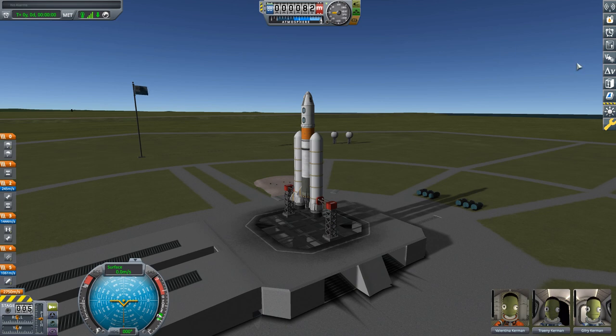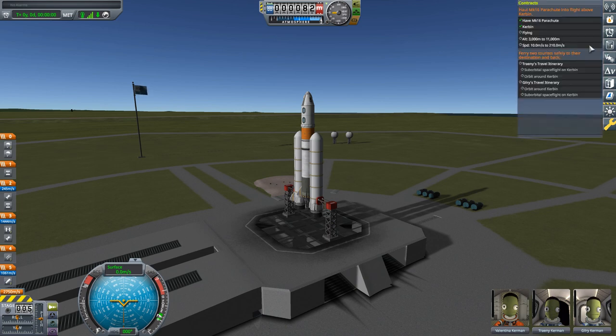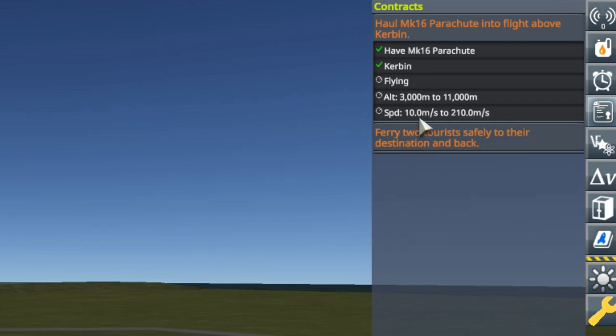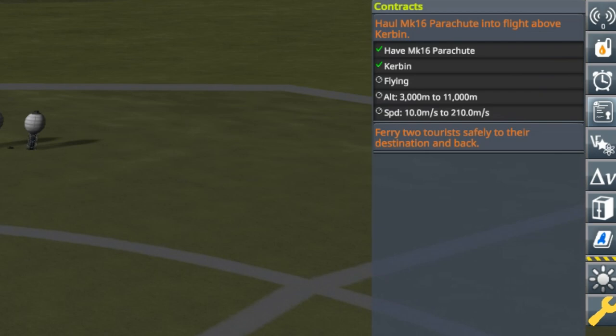Up in the top right there's a contracts button that's really handy. Clicking it shows our two active contracts, and as you meet criteria, check marks appear beside them. This is especially useful for the part testing contract — we want to make sure that between 3 and 11 kilometers altitude we're in the required speed range of 10 to 210 meters per second to satisfy it. I'll keep that pinned on the right.